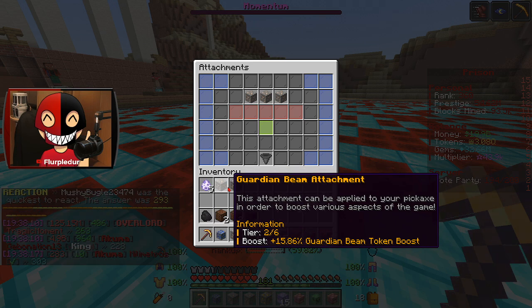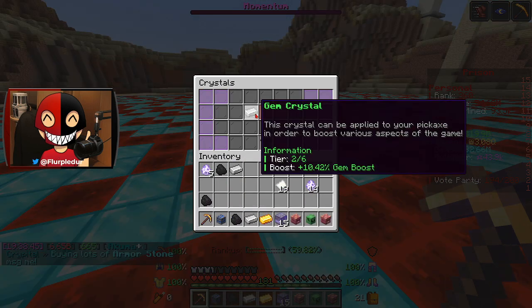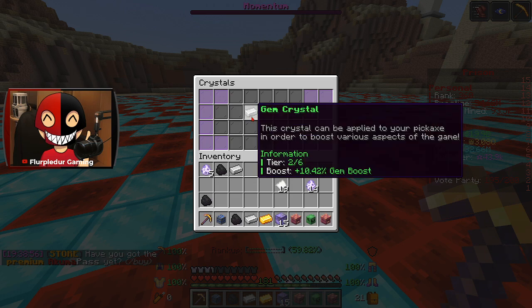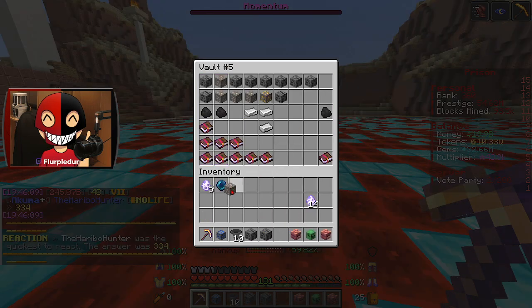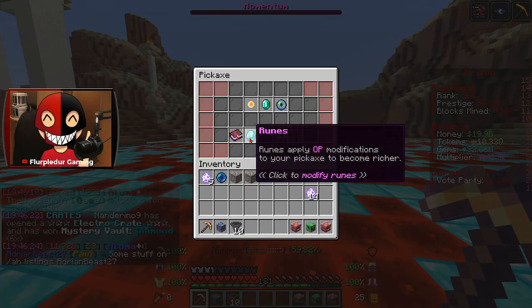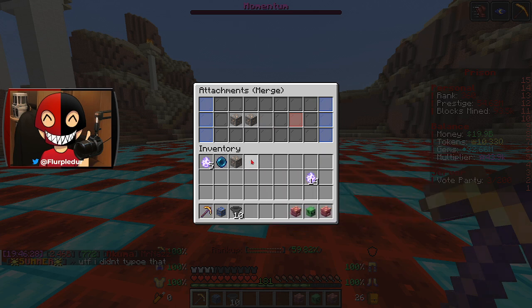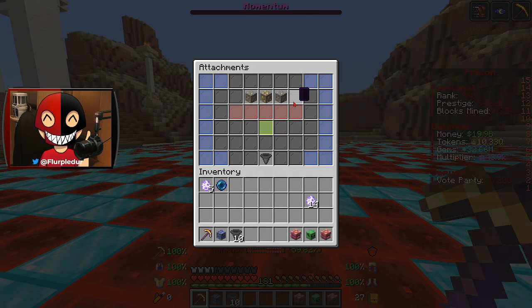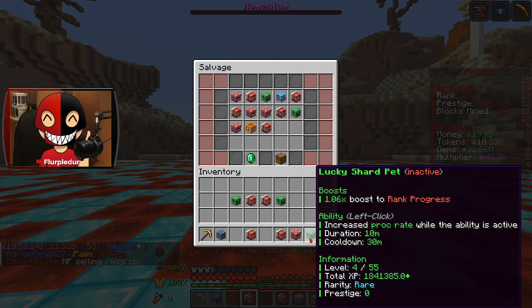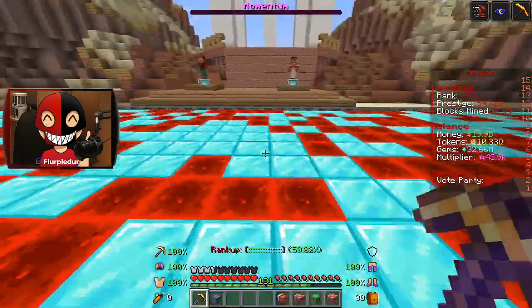Guardian's Beam — 12 and 15.86%. What is my current one? Every single one of them, gone. I currently have a gem crystal of 10.42%, which I didn't mean to remove. Hold up — I'm cooking for a minute. We've got two Guardian's Beam tier 2 attachments, and I'm pretty certain I already have a third. I do. So why am I not just merging all three of these? One, two, three — 20.11% boost. Goddamn. We've got a Masterful Lucky Shard, and we do have a Lucky Shard pet, so 1.07% versus 1.06%. Gone. We're ready to mine. We're ready to go.